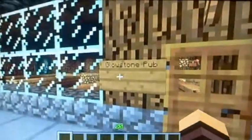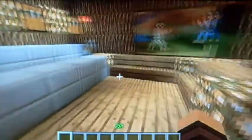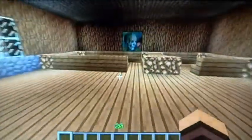We've got the Glowstone Pub — a little pub in here. I'll show you guys it inside. We've got the seating areas; we've got four, and then three in one small one.